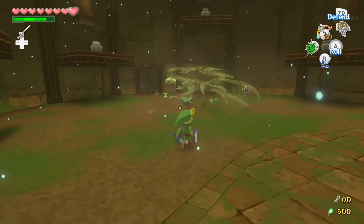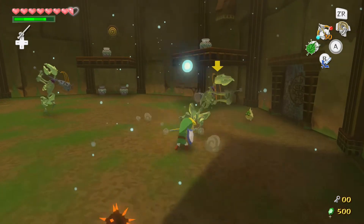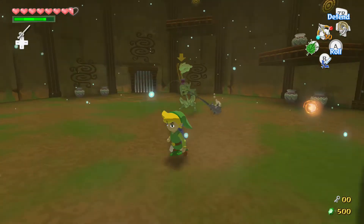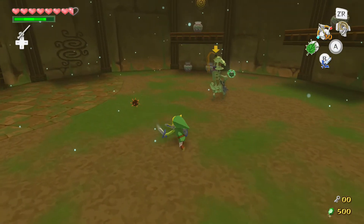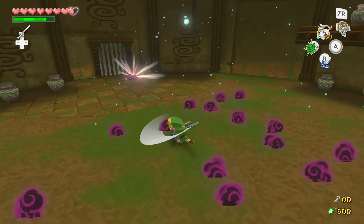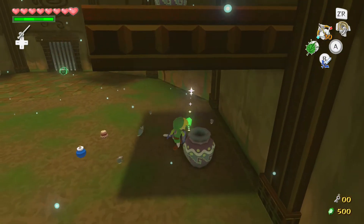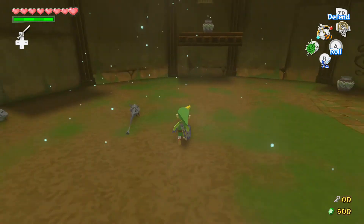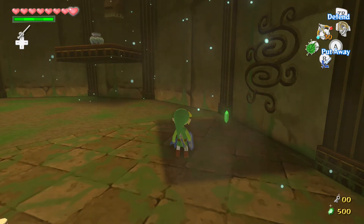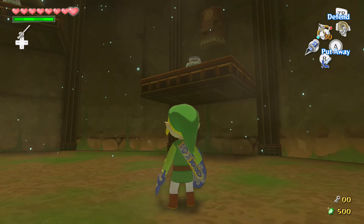Right, get out of the way. Get rid of that bastard. Oh, the wind doesn't do anything. Fuck off! So he didn't kill it, did he? Why isn't the door opening? Oh, I'm going to leave Maka there because that's the door we came in. I think I need the hookshot and the iron boots.